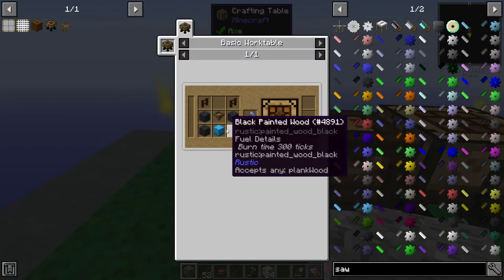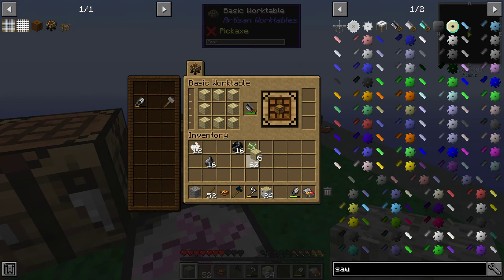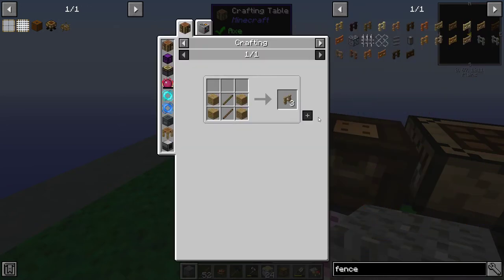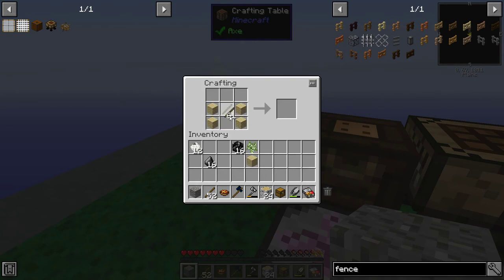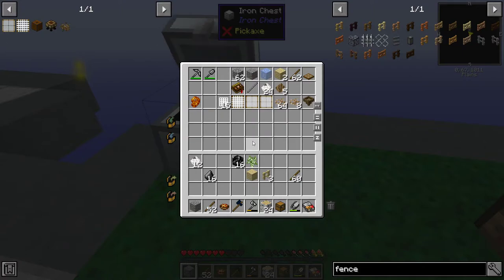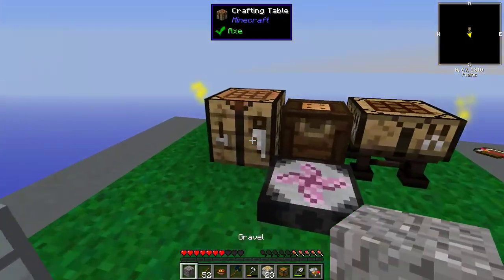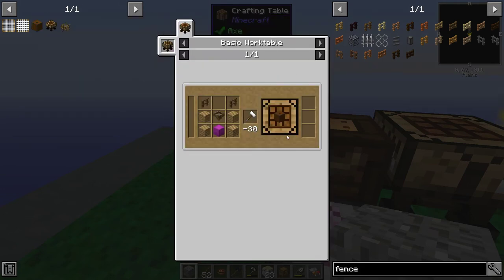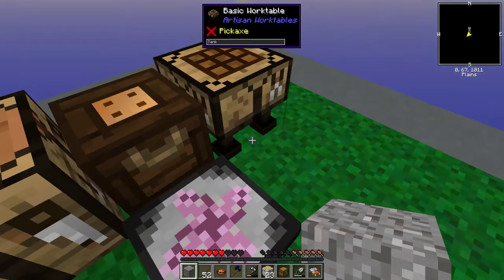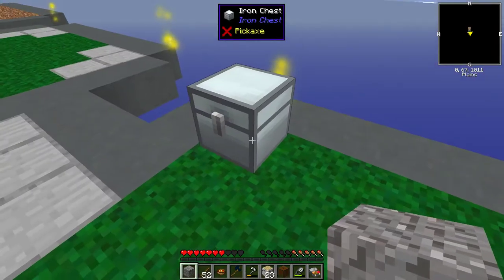So the water strainer — we're going to make the chest again. Here's the chest. Are we still going to be short because of the other chest we made? The other chest we kind of needed anyways. Fence, here you go. Because it's different colors and stuff, you'll need four more. So we're going to have to do one more at least. When you go and shift-click here, it just puts it all in so you can craft it — there you go, you've got the water base.